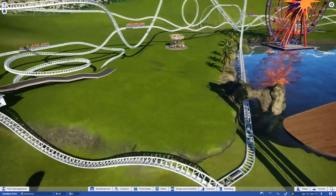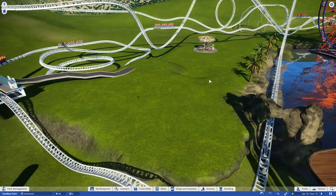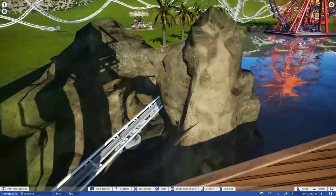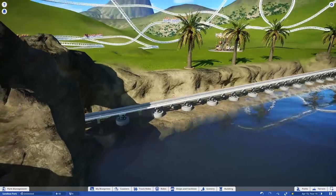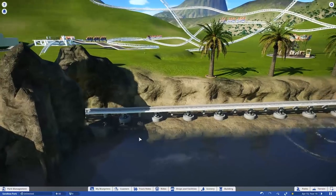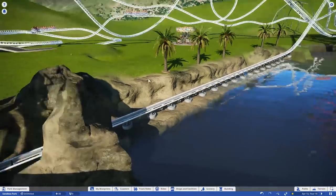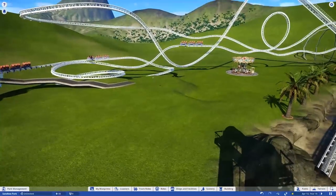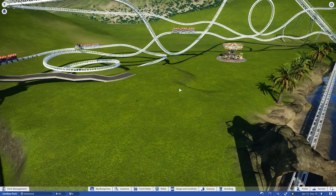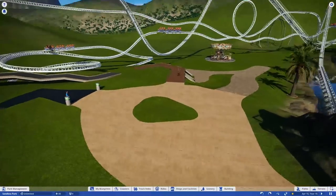First I'm going to do a little bit of setting up the paths and stuff like that. You can see I've also been working on a little bit of rock work over here — just because it's Paradise Pier on the California coast and there's no rock work, so I wanted to introduce a lot more of that. I'll do a little cut here and we'll see when I get done with the pathing.